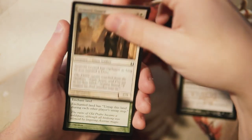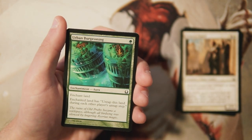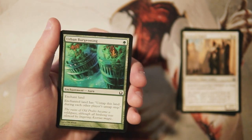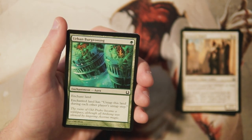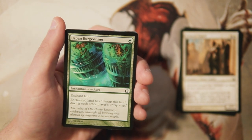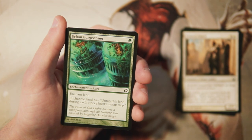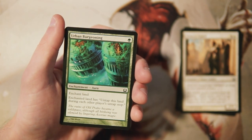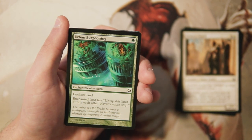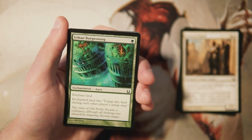Urban Burgeoning is an enchant land for one green with the ability to untap that land during each other player's untap step. It's a really unique ability — we see how overpowered untapping lands can be in Commander — but doing it on only one land for one mana just doesn't seem very good. In limited, this seems like a really bad card to me.